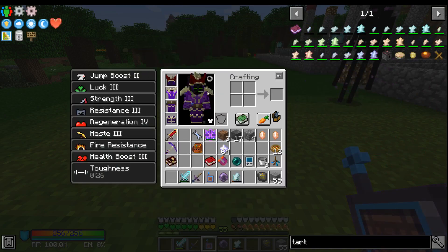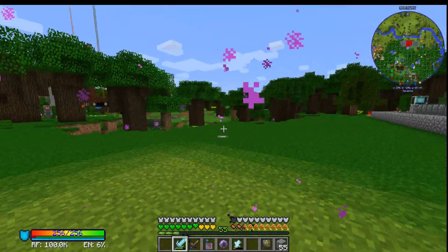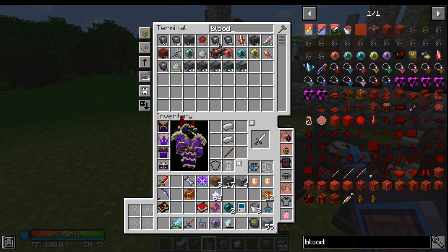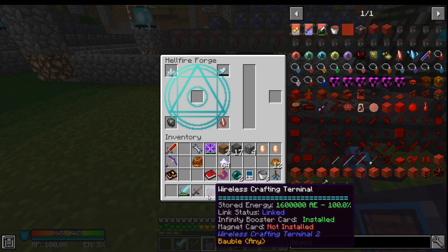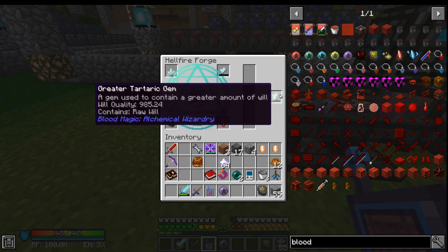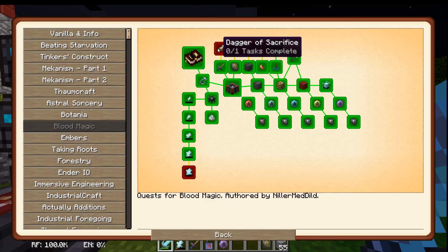Blood Shard, Blood Shard. Apparently I need to go ahead and get a little bit more essence, so we might look at that in a second. Meanwhile, we need a Dagger of Sacrifice - that's not super hard. So let's talk about a Dagger of Sacrifice.